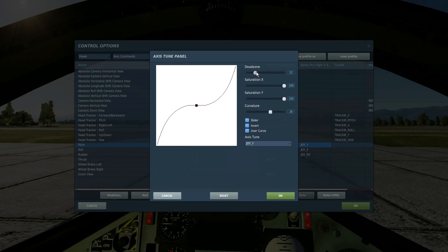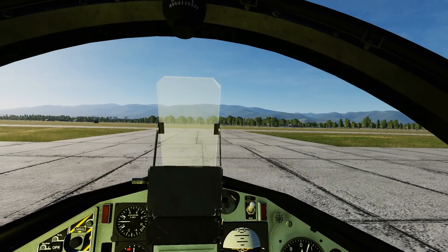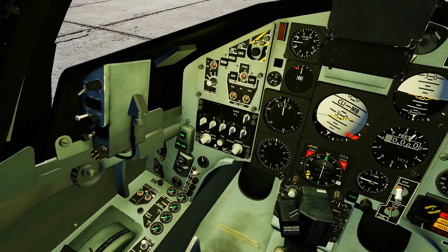Now I can't tell you exactly what to set — all sticks are different — but something around about four or five-ish is probably going to be in the area of what you need. That takes away that little jiggle. You see that jiggle there that happens when it's just sitting on its own. And then you won't get the problem starting the Hawk, and everyone's happy. It's perfectly fine having a dead zone — most people do have it, and you should have it.